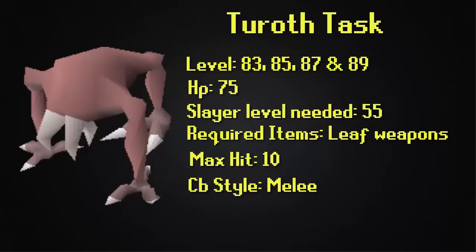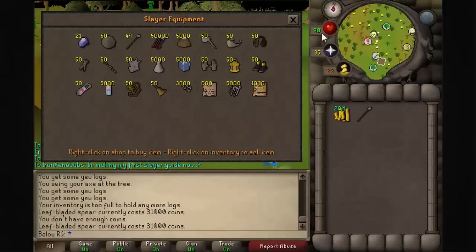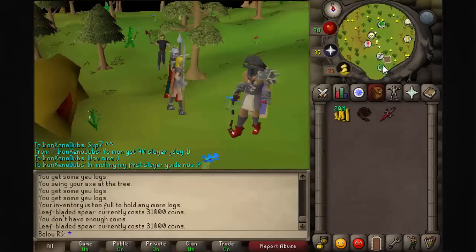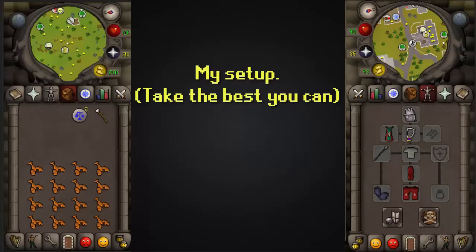Something very important is that you don't have to forget your leaf weapons. One of the weapons is the leaf-bladed spear — you can get this from any slayer master for 31k. This is my setup; take whatever you want, but I take my slayer helm and my leaf-bladed spear, which is really important. I also get my fighter torso, dragon armor, and glory.